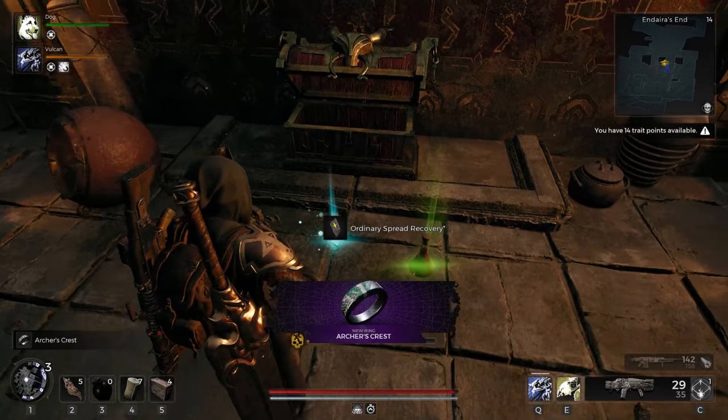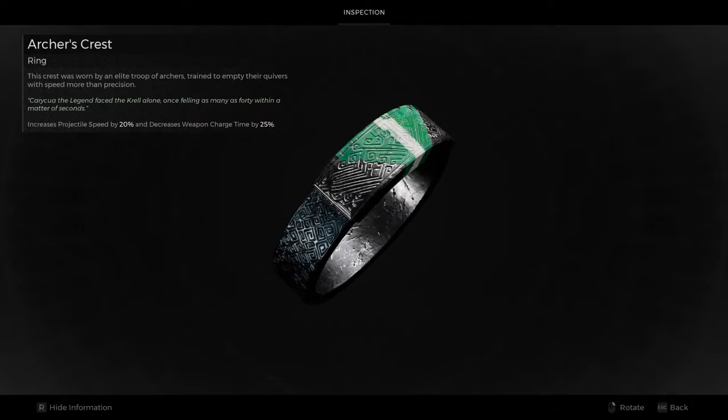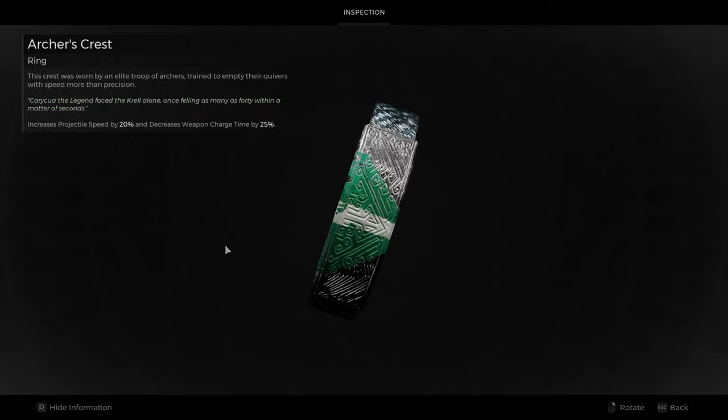If you like bows, then this is definitely a ring you'll want to grab. Archer's Crest increases projectile speed by 20% and decreases weapon charge time by 25%.